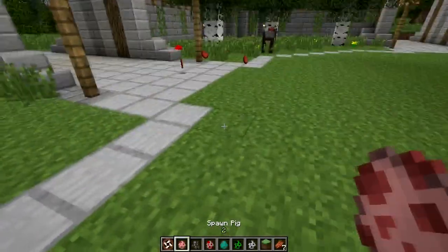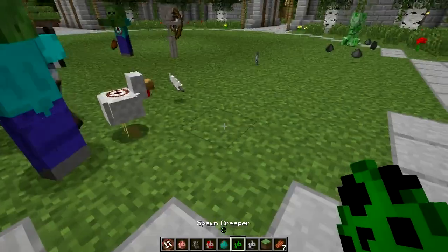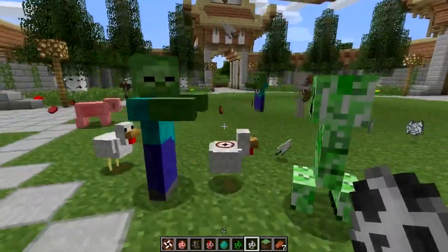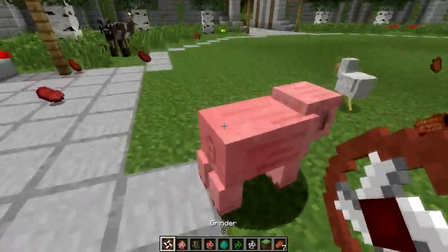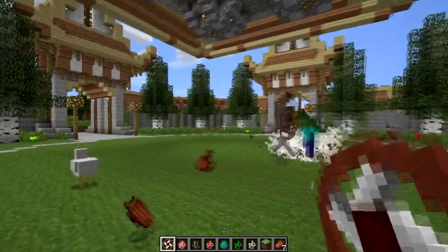Here I have all the mobs that you can have: a pig, a cow, a chicken, a zombie, a creeper, and a skeleton currently. When I first installed it without reading the mod thread, I tried putting the grinder on a ghast and a slime, but unfortunately it did not work.